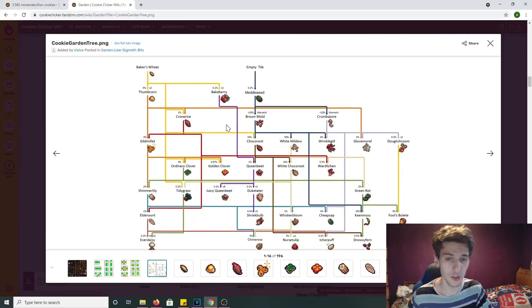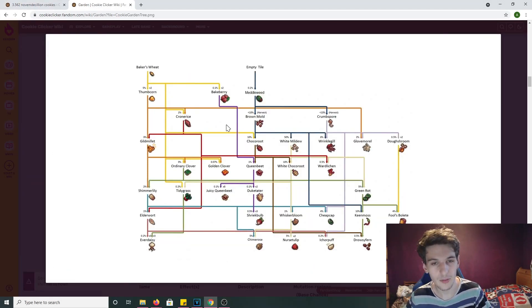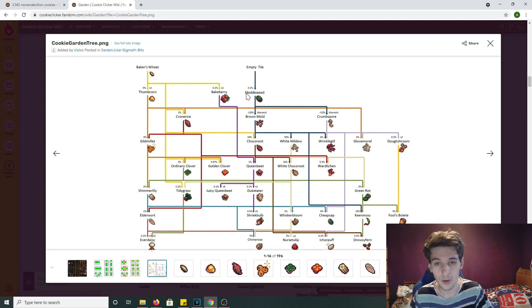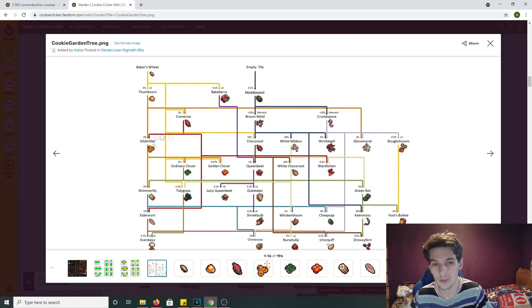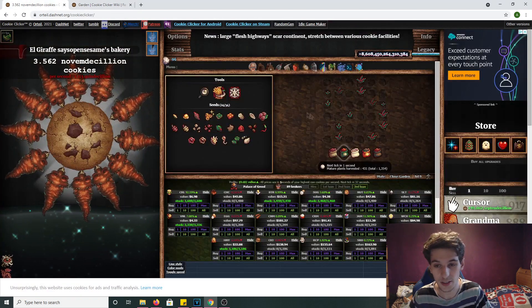So let me show the mutation tree here. Let's say we have some of the basic ones — the foam corn, the metal weed, and the crumb spore. For the gild millet, it requires a foam corn and a crone rice, and it's very simple.